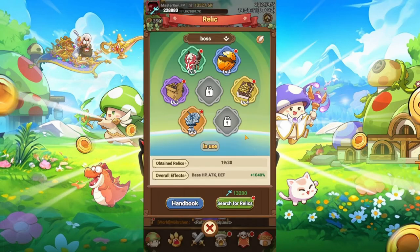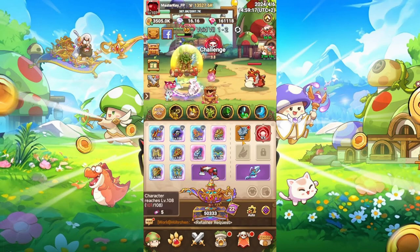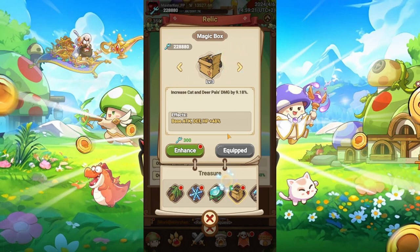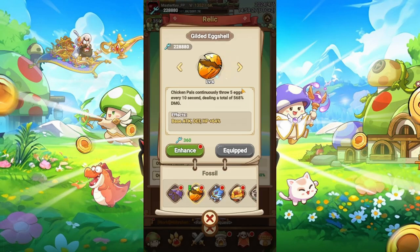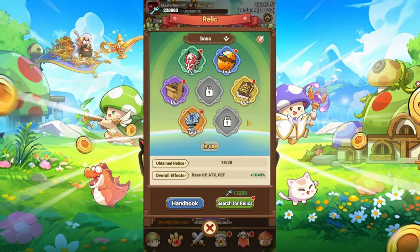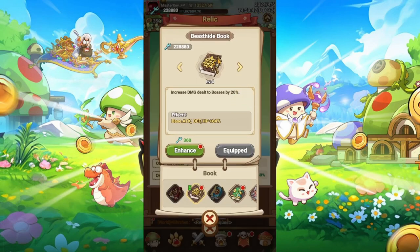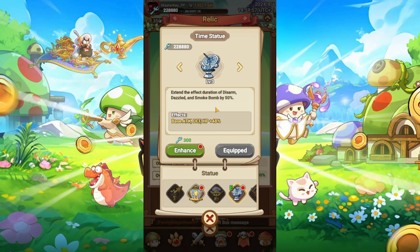Now we go over to relics. When I play in this composition with the deer, I mostly choose the magic box because it increases the damage of my deer. Because I play with chicken, I enjoy using the eggshell, because the eggshell gives you a lot of damage bonus on top of it. Then I use the combo mask for more combo rate. For PvE, I use the beast child book for 20% more damage. And because I have a stun ability, I use the extended stun duration effect.